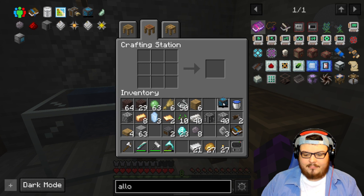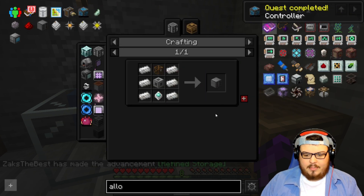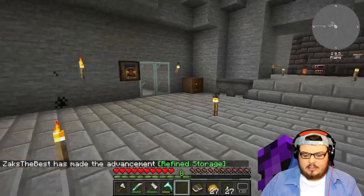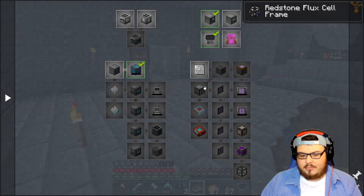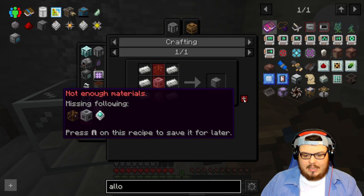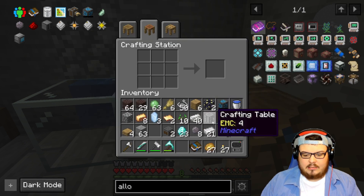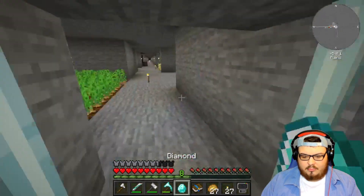We now have the controller, which we need. We can go ahead and make the disk drive, but before I do that let's go ahead and claim our quest just in case it gives me something for this. It did not — I mean, it was worth a try. All right, now we've got to make the disk drive. We need a chest, a machine casing, and another one of those advanced processors.